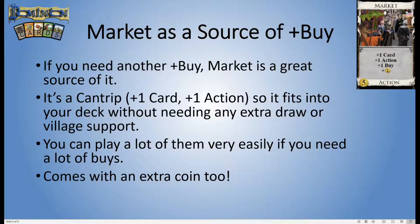Because it's a cantrip, you can play a whole load of them. If you ever need a lot of plus buys, Market has you covered — when Market is available, you can have a whole load of buys if you want them. And it comes with an extra coin as well. You can get sources of buy and even cantrip sources of buy that don't come with an extra coin. That extra coin is really nice when you want a lot of buys — for example, buying out all the estates, that one coin covers half the cost of each estate.